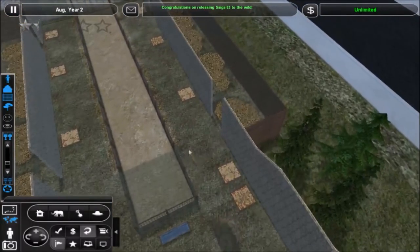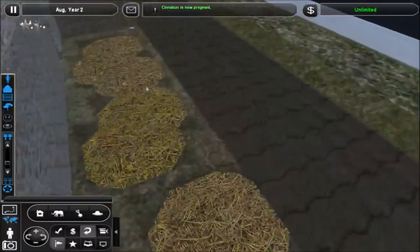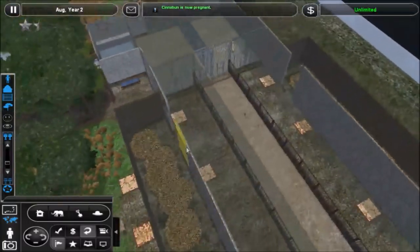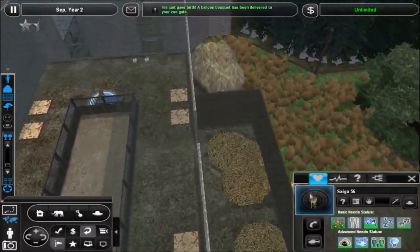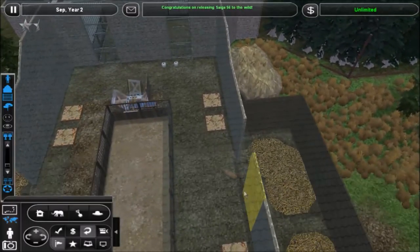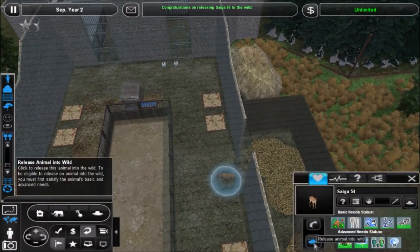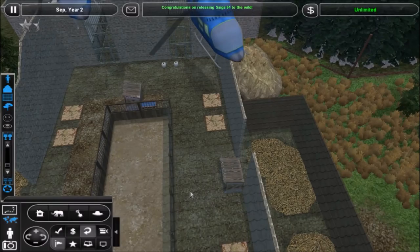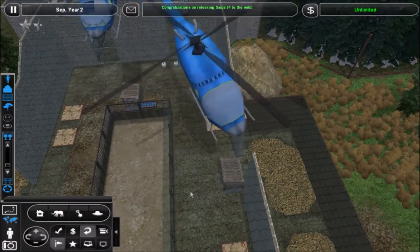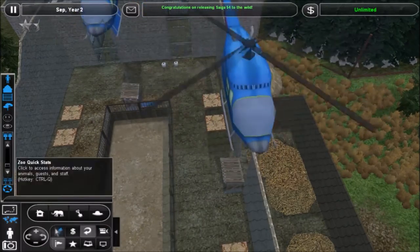There's only one or two left in here — Cinnabon is now pregnant, by the way. All right guys, these two have finally reached adulthood, so we're going to release them both into the wild. I think that should be enough for us to reach our goal.